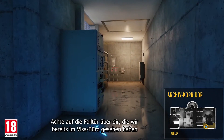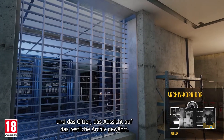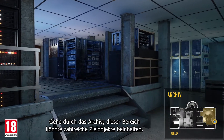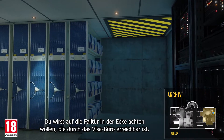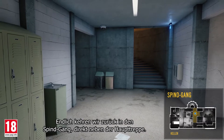Head east to the archives corridor. Note the hatch above that we saw earlier in the visa office, and the grate that provides a view to the rest of the archives. Head through the archives — this area may contain numerous objective sites. You'll want to note the hatch in the corner, which is accessible via the visa office. Finally, we move back into the locker hallway, right next to the main stairs.